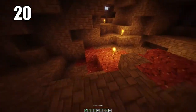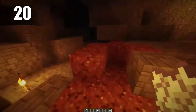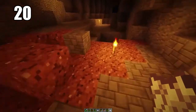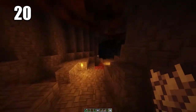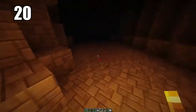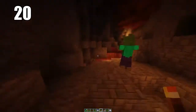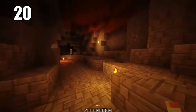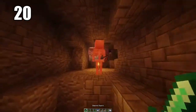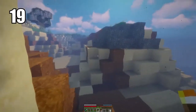Tip number 20: bringing some seeds and even bone meal into caves is always a good idea, especially if you're going to be doing extended mining and not leaving for a very long period of time. If you have bone meal, seeds, and maybe some mushrooms, you can actually grow food down in the caves where there's some dirt. I don't think you'll use this all the time, but it's better to have it and not need it than to need it and not have it.